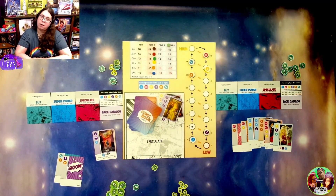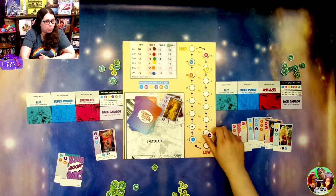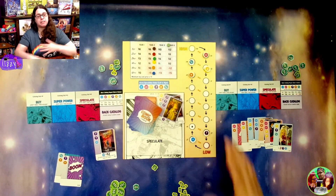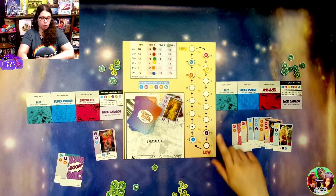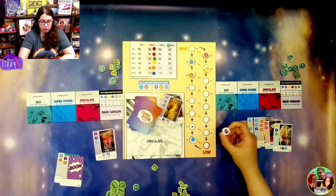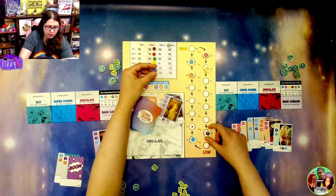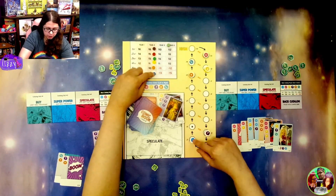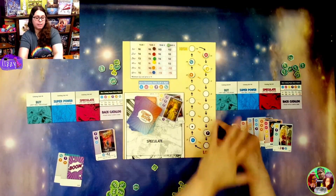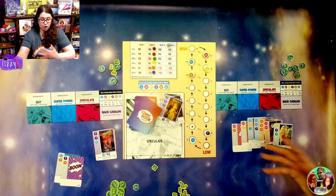Something I really like is that while it is color coordinated, it is also colorblind friendly. These are of course prototypes, but I believe they will have the symbols on the board as well, making it completely colorblind friendly. And of course all the symbols are on the cards too, which makes it really nice.